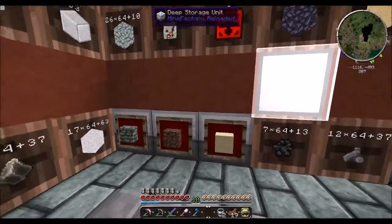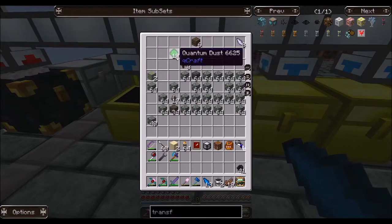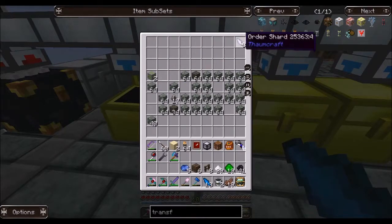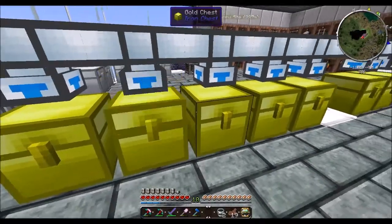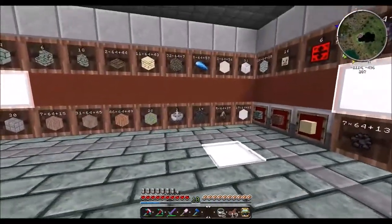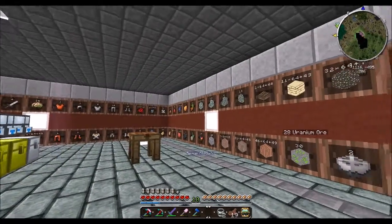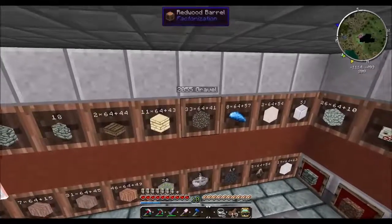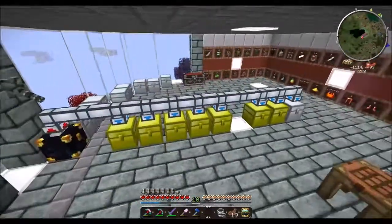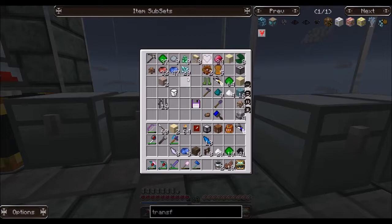I've put in two more deep storage units — one for sand and one for dirt — because the amount of sand and dirt we're gathering is really going to explode. I'm just going to grab the non-cobble resources and put those away. It's mostly cobblestone. We've been gathering a lot of flint and some more uranium. We may do a nuclear reactor since I've never done one. We've picked up a total of 29 diamonds.